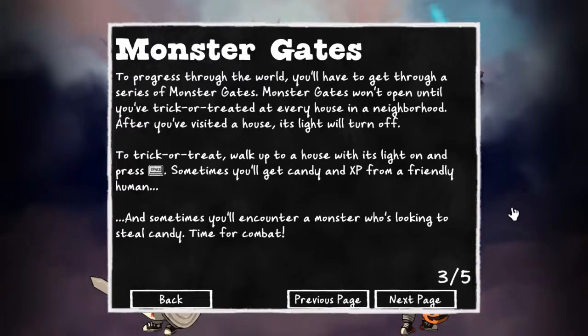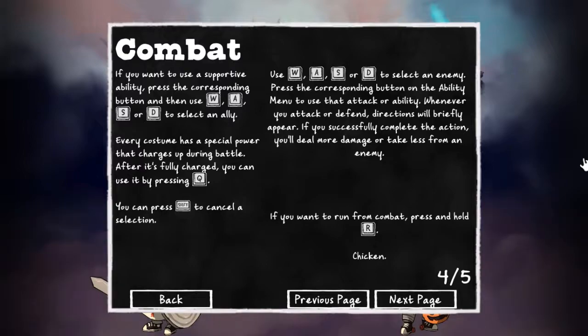Monster gates won't open until you've trick-or-treated at every house in a neighborhood. After you've visited a house, its light will turn off. To trick-or-treat, walk up to a house with its light on and press space. Sometimes you'll get candy and XP from a friendly human, and sometimes you'll encounter a monster who's looking to steal candy. In combat, every costume has a special power that charges up during battle. After it's fully charged, you can use it by pressing Q. Use WASD to select an enemy, and press the corresponding button to use that attack or ability.